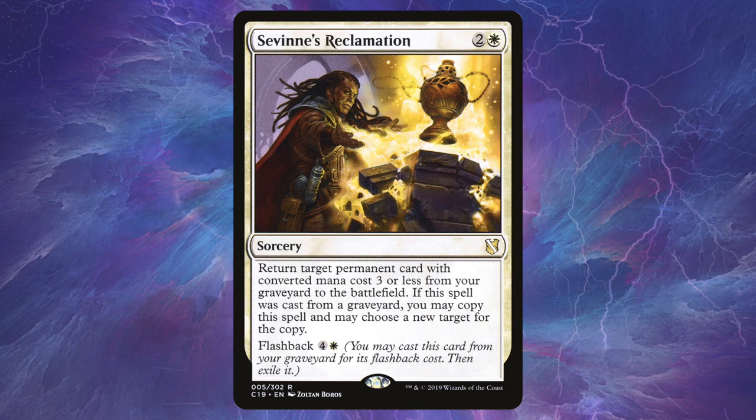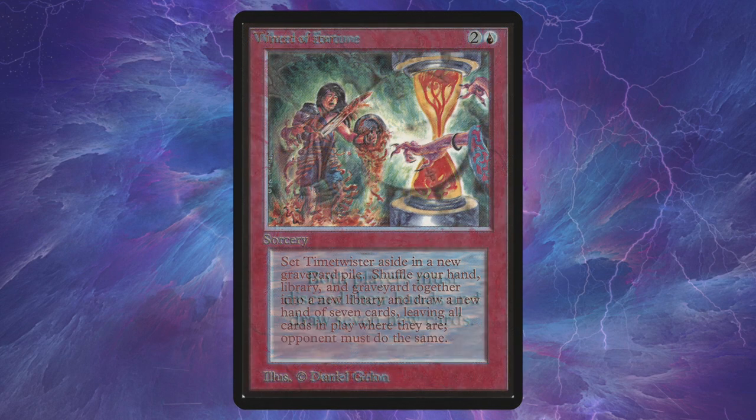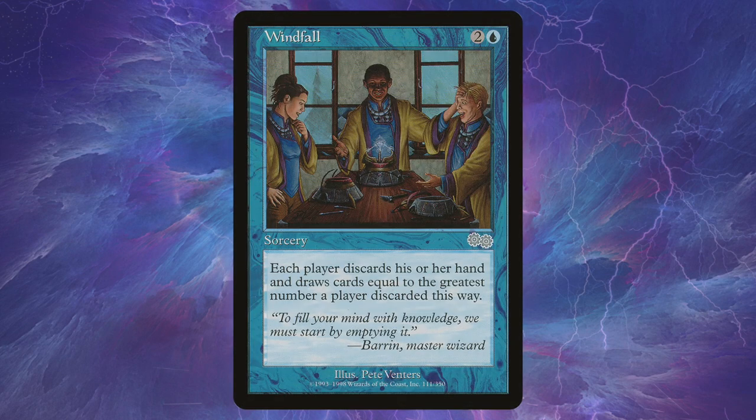Savine's Reclamation helps you buy back your Curiosity effects and also really helps in your Intuition pile when looking for Underworld Breach or Curiosity effects. I chose Sweltering Suns in the slot that normally would find Pyroclasm — the main reason being that three damage to get rid of Drannith Magistrate is very relevant, and being able to cycle it, discarding a card, is also kind of relevant. And then we have Time Twister, Wheel of Fortune, and Windfall as the powerful wheel effects in the deck to help us refuel our hands or cripple our opponents.